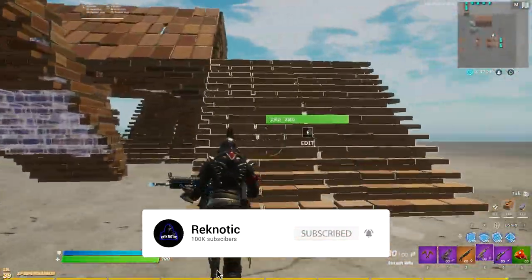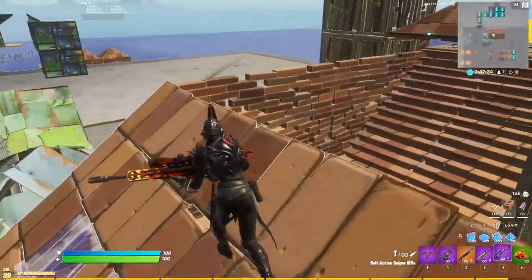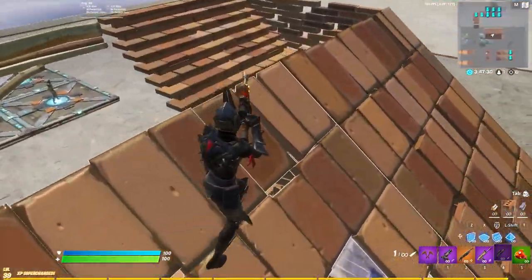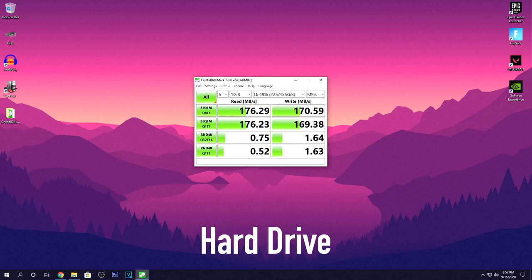So with all of that out of the way, let's begin today's video. Starting with the read and write speed benchmarks, for which I used software called Crystal Disc Mark — I'll leave a link in the description if you want to download it yourself. You can see the results of the benchmarks on screen.